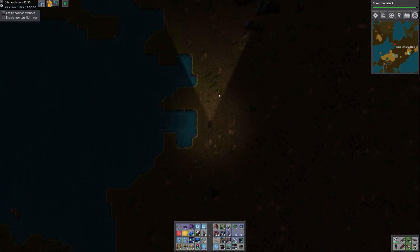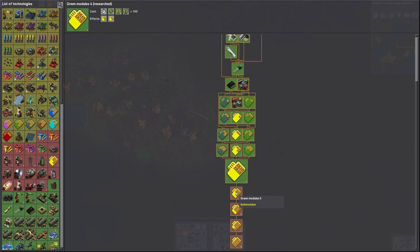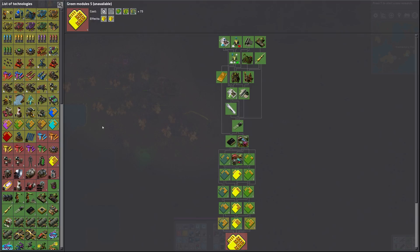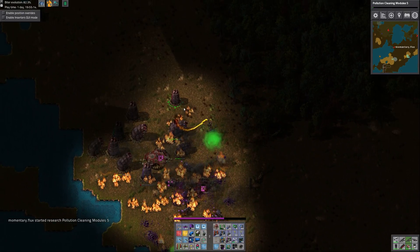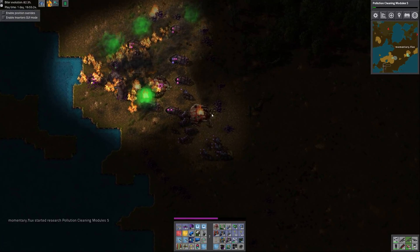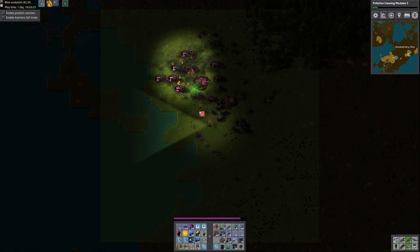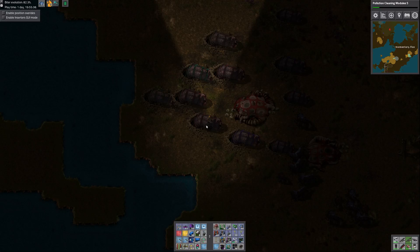Let's get over to the flamethrower. This is desert — there shouldn't be a bunch of trees to light on fire. Oh geez, a lot of worms. Let's get up to speed on the module research while we're at it — I need these to be level five and the other ones too. Watch my shields. Let's wait for those guys to croak and for the fires to die out.